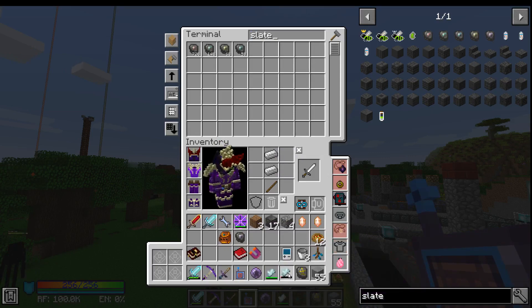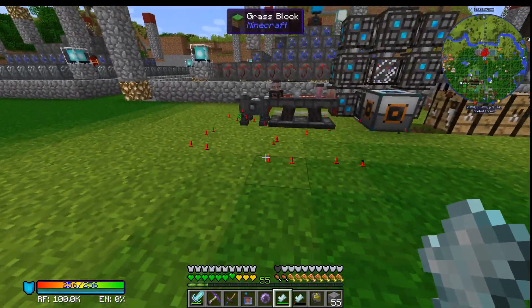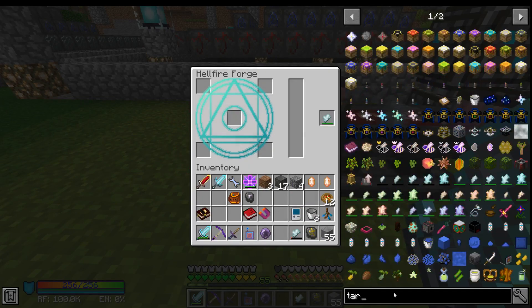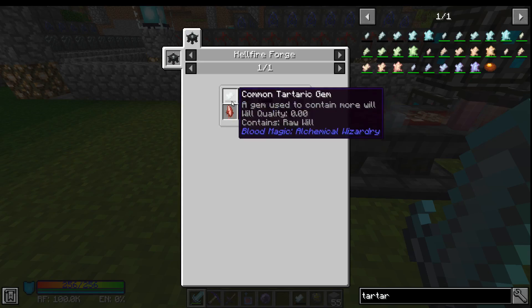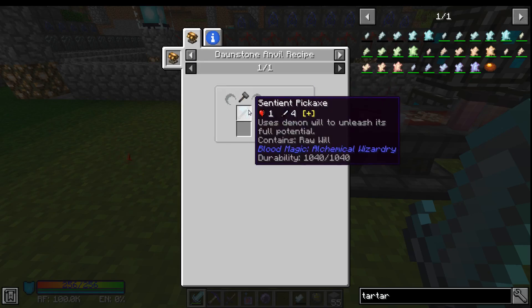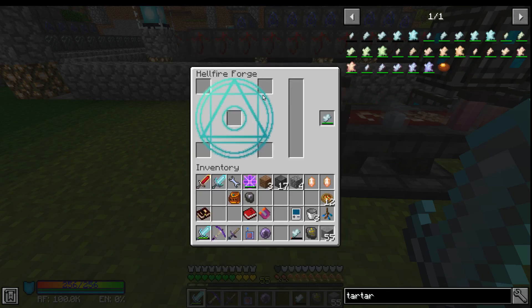Next step - we have two common Tartaric gems. What we need to do is make a greater Tartaric gem. Pop this in here and let's look at what the Tartaric gems need. Looks like we need a Demonic Slate, Demon Wheel Crystal, a Weak Blood Shard, and a Common Tartaric gem. This we have, this we have, Demonic Slate we have - Demon Wheel Crystal. So we need to take a sentient weapon and smash it with a Tinker's Hammer from Embers.